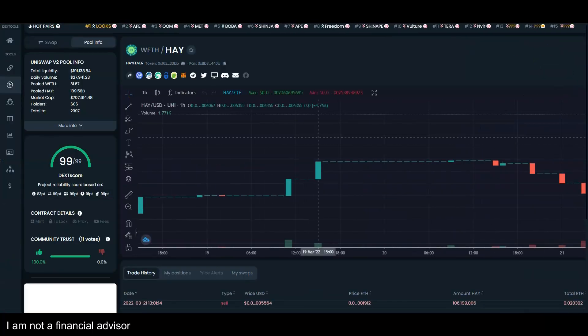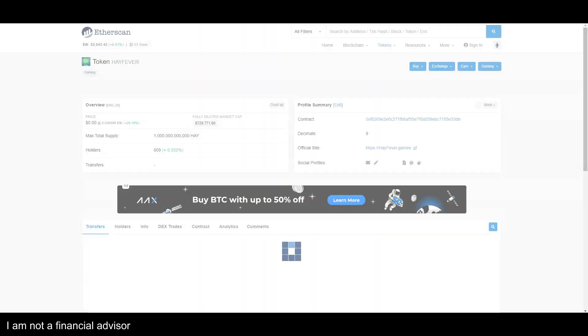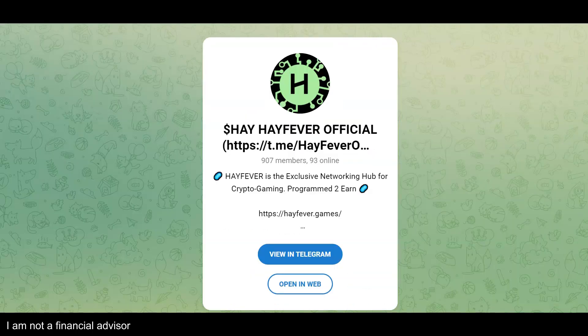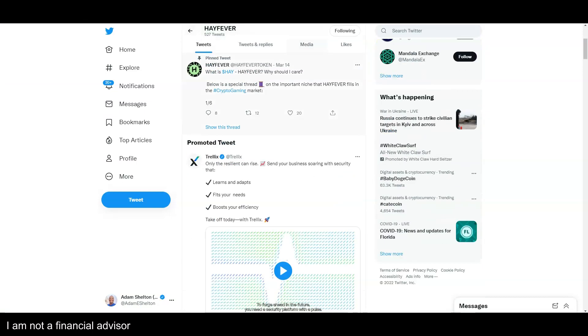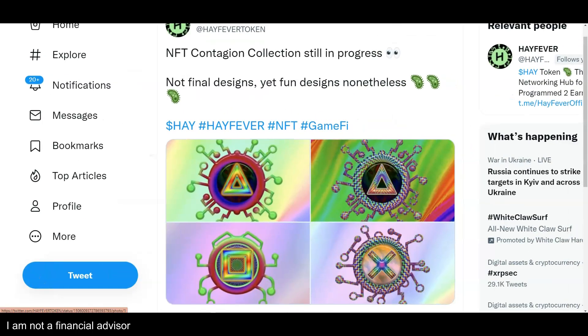When I go look at this on Dextool, this is Hay Fever — I'm just now figuring this out today. It only has 609 holders, so it's an open opportunity. It has a Telegram group with over 907 people. The hub for crypto gaming, programmed to earn — let's talk about this right now. My name is Adam Shelton and thank you for watching this video today.